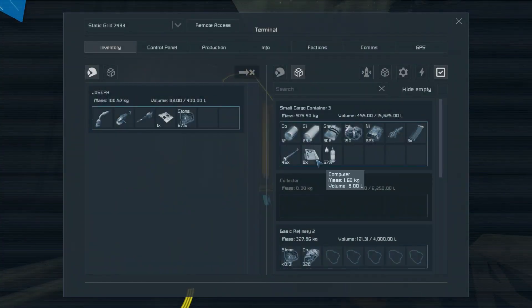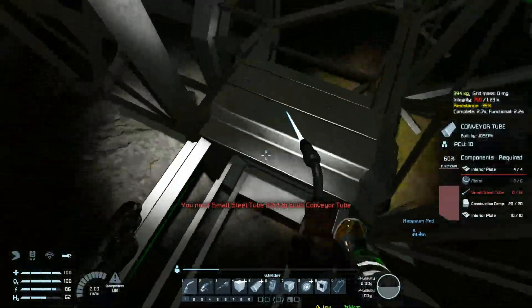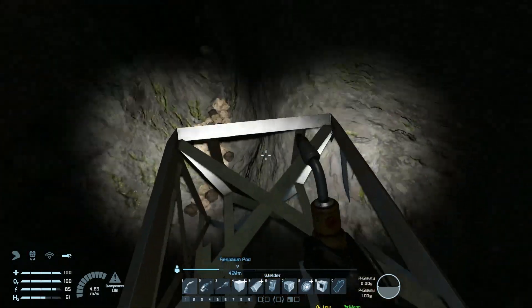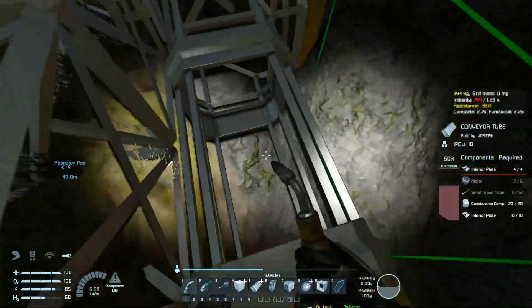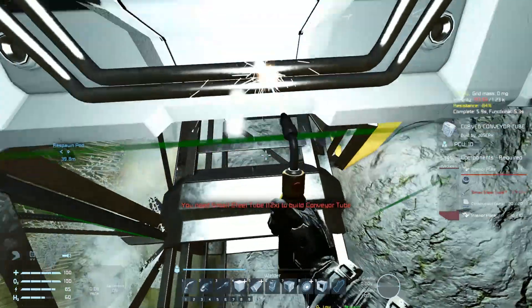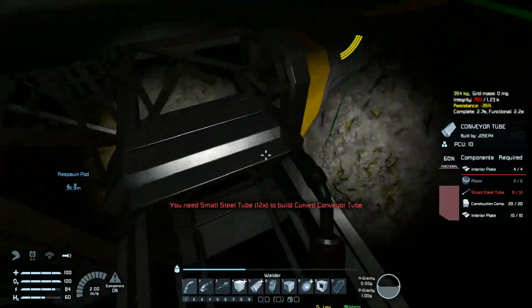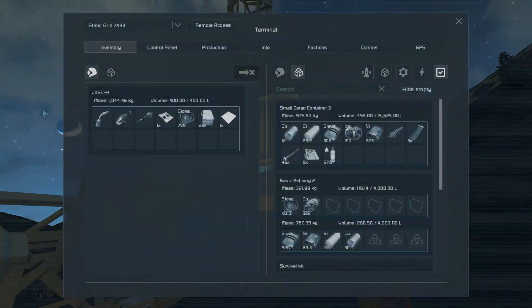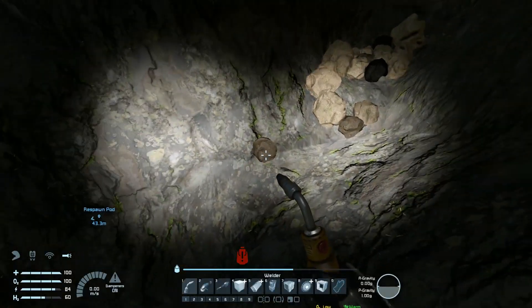I spook myself — I thought that was the drill for a second. I guess we need more small steel tubes. What? I think I figured it out — the junction doesn't use any small steel tubes. Oh wait, there's just a bunch right there — I'm just blind. There are also motors in there, and some candy and free loot.